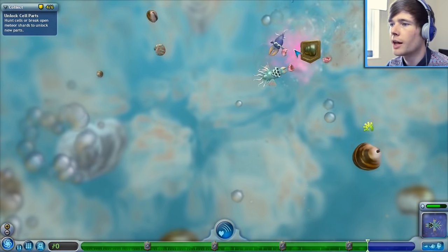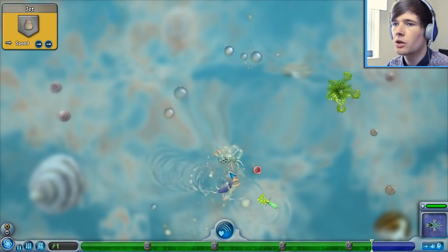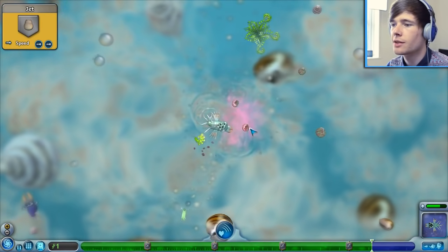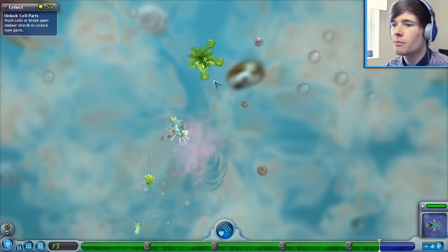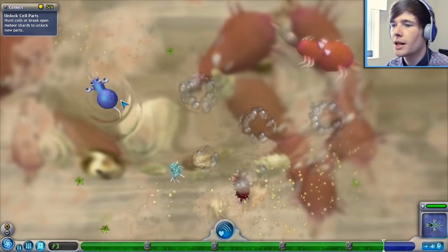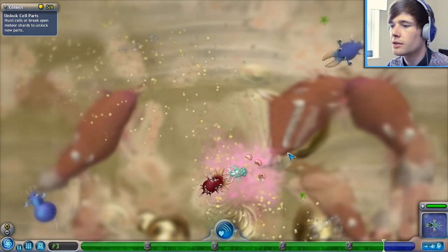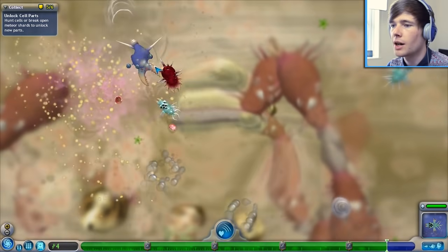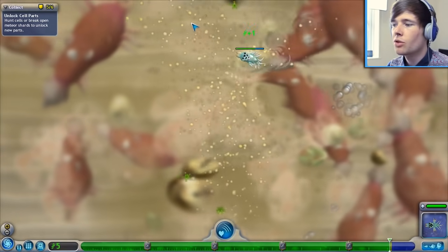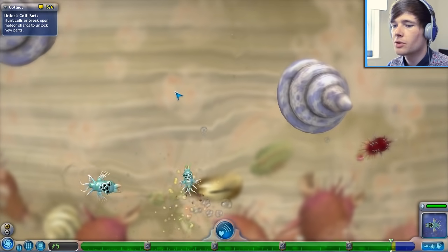We unlocked a jet - there you go, get out of here. I am going to munch you. The turning skills are coming into action. We've got a jet now which adds more speed, but I think we need to add up some DNA points first. We're into the big leagues now - let's take this big guy down. There we go, we did it! Quick, eat before we die. I got hit by a spike. I never thought it would be so difficult to be a cell. I think we're almost there.